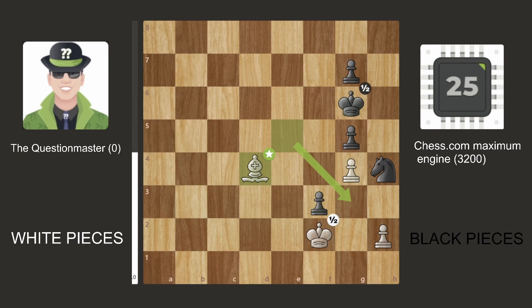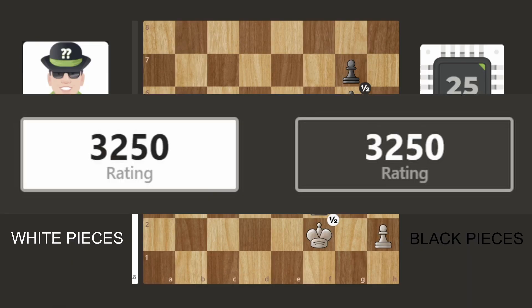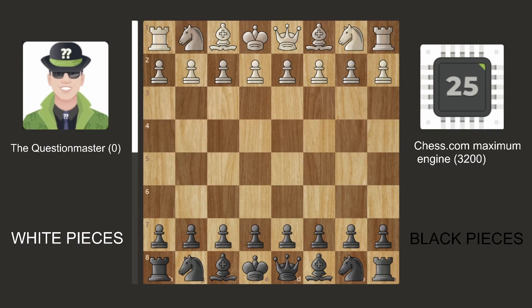The second game was a slightly more exciting game. The accuracy in this game was as follows: White played with 96.6% accuracy and Black played with 96.5% — both getting a Chess.com estimation of 3250. In this game the Question Master is the white pieces yet again and the Chess.com computer is the black pieces.